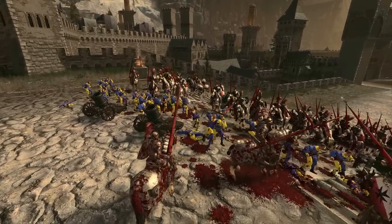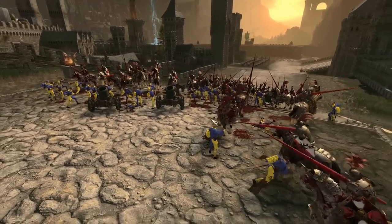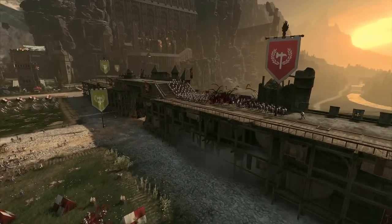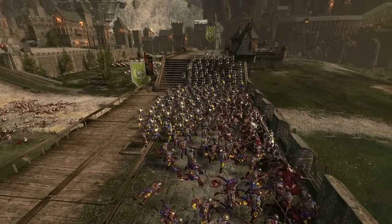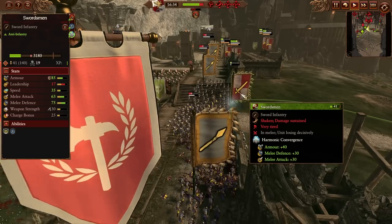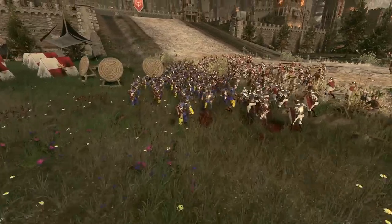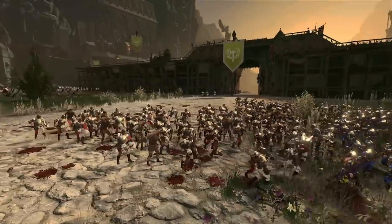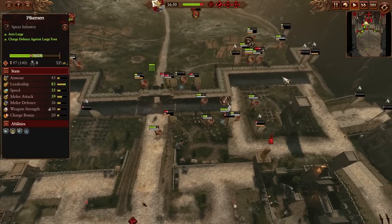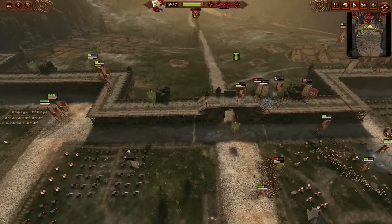I wonder - can you capture an enemy artillery piece from a settlement or is it only from an army directly? Some lightning coming down - I keep wanting to call them warp lightning, too much time playing Skaven. These swordsmen are in pretty bad shape - we're gonna pop the Harmonic Convergence on them to buff them up a little bit, hoping that they can hold it just that much longer until the rest of the enemy army dies. Otherwise it's just a matter of time. Looks like Carl and the great swords have made their way through - this wall is nearly clear as well, and the enemy lord is still fighting up here but surrounded by our pikes.